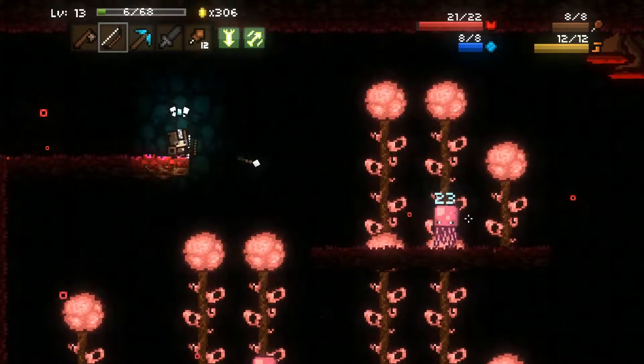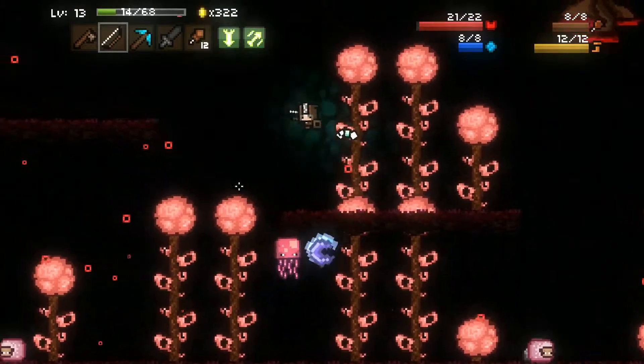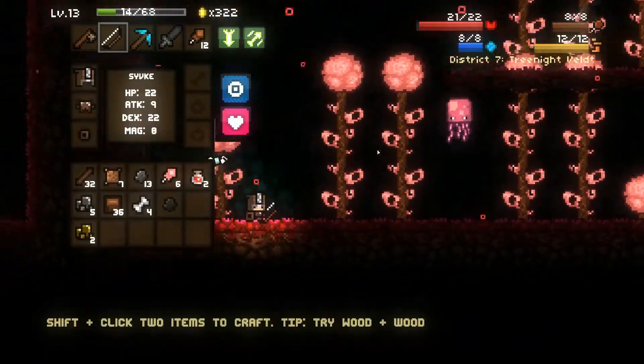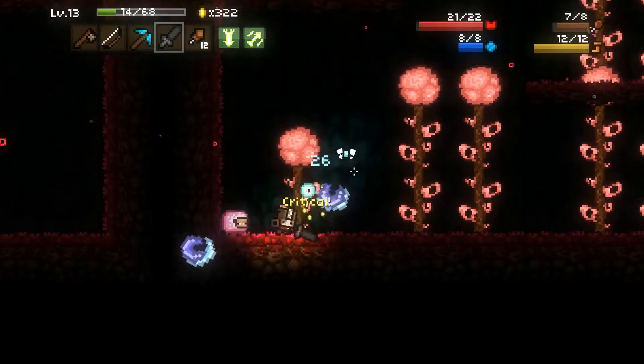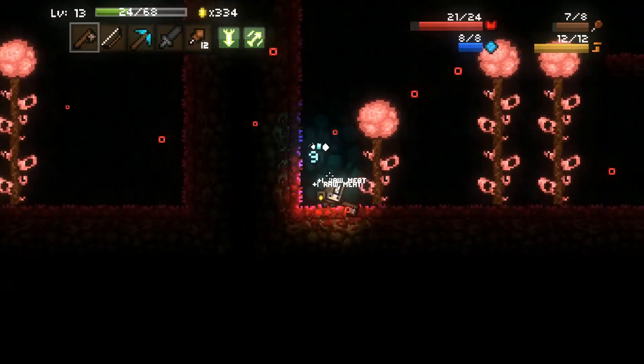We'll use the bow on the jellyfish. Takes three shots — just need to remember that. Projectiles go through stuff, so that's not entirely the best situation. We're out of arrows, and I want to kill this guy for sure. That was a little tense, but I made it.